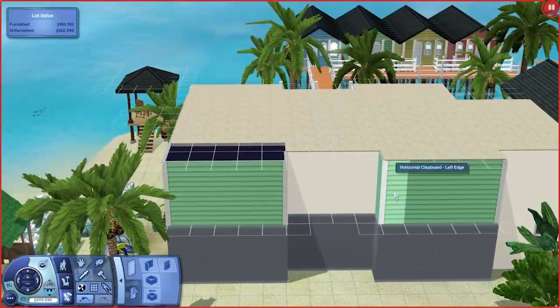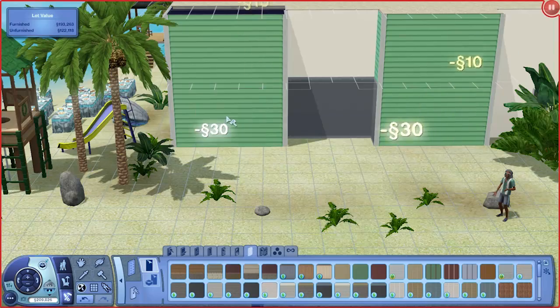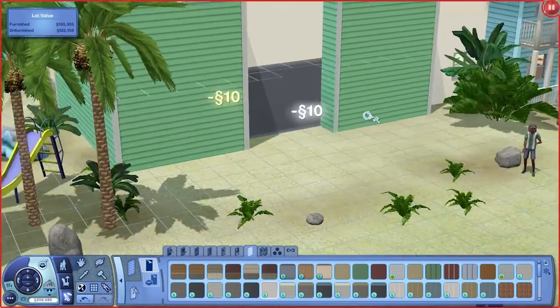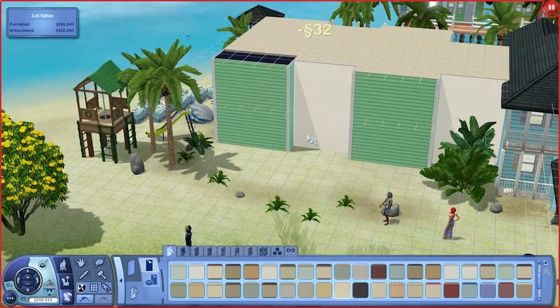I definitely think that looks better. So that is quite good. Let's do a quick bit of building, getting our resort up to that five-star standard. When we get that five stars, it's going to be a glorious day.